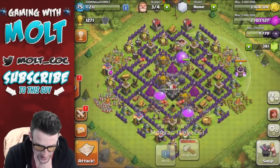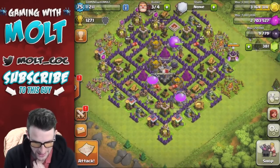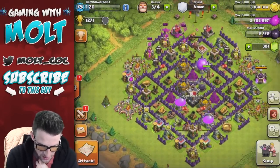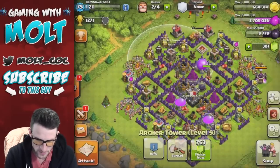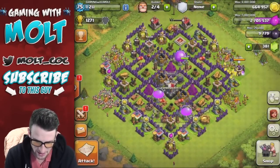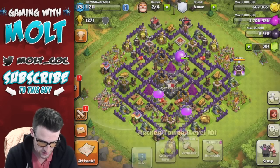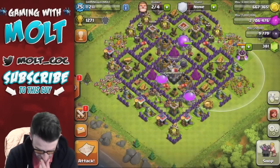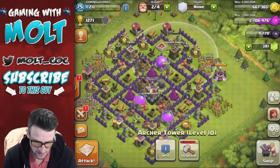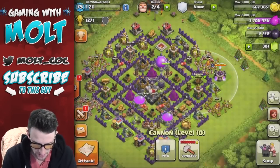Let's go ahead and look at what we can upgrade. Our mortars, our cannons — almost all of our archer towers are maxed out. So that is the first thing we are going to upgrade right here. This is going up to level 10; it's going to be done in five days. And then all of our archer towers will be maxed out at level 10. You can see there's a 10, there's a 10, there's a 10, and there is a 10. So this is our last one. All of our cannons are maxed out at 10 as well.